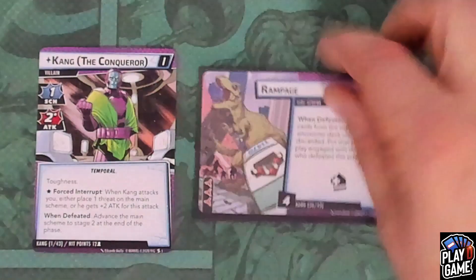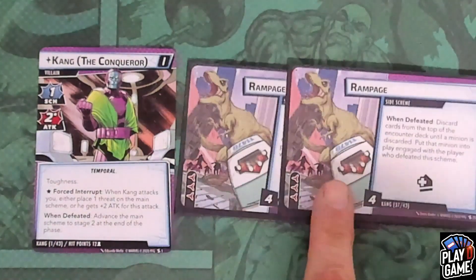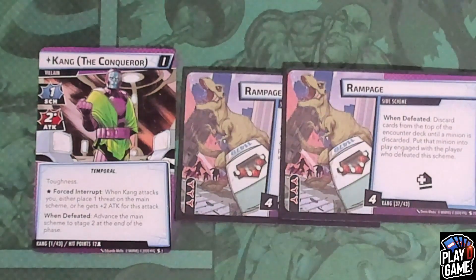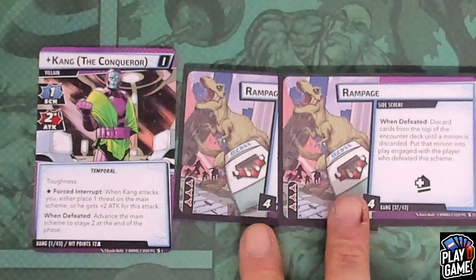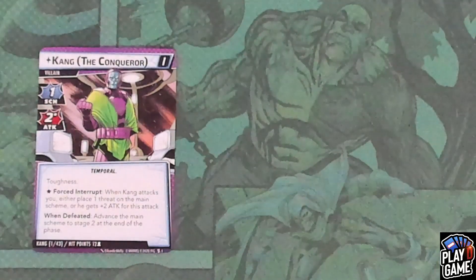Then he has two copies of Rampage. This has four threat when it comes in. Rampage also has a when-defeated: discard cards from the top of the encounter deck until a minion is discarded, then put that minion into play engaged with the player who defeated the scheme. There are two copies of this, and they also have acceleration tokens. That's it for the side schemes.